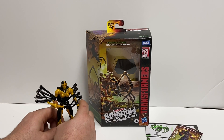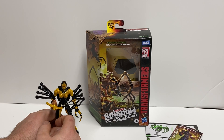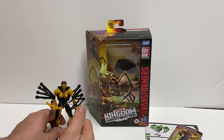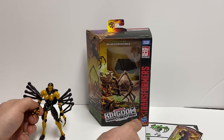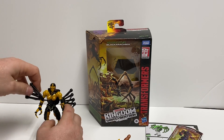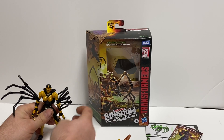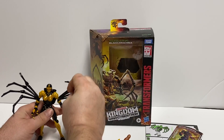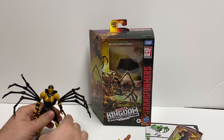She comes with her little web-shooting gun. It would have been neat if they'd had a string attached to it and had it actually fire — that would have been really cool. Nowadays because of safety concerns they can't, not like the days of old where we had blasters that would shoot hard plastic that you could put your sister's eye out with. Because some kids swallowed a blaster from — I think it was a Cylon shuttle — they had to change things.